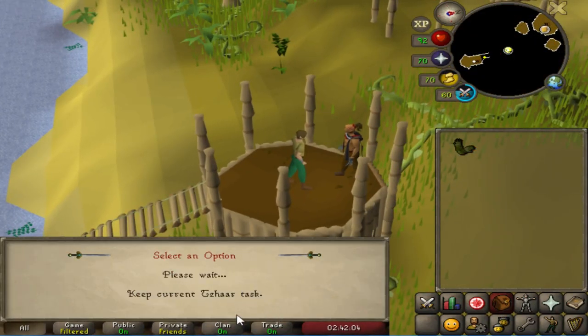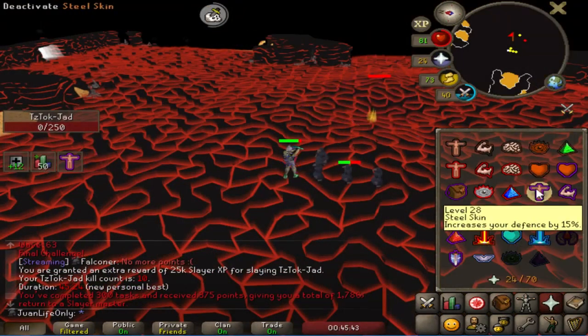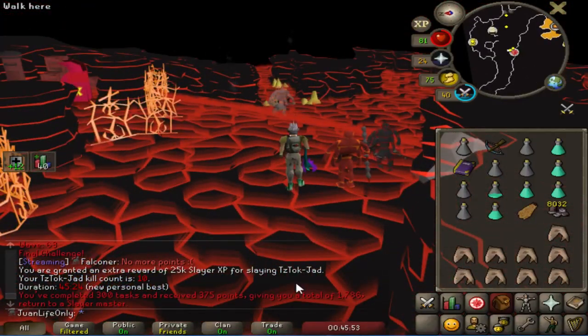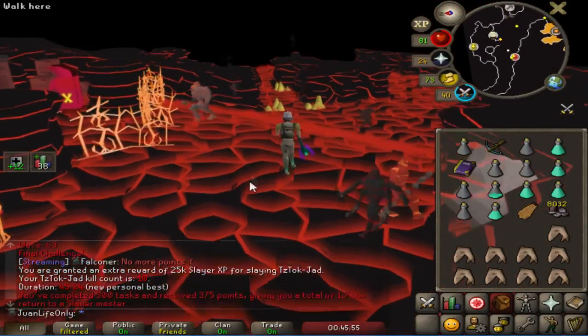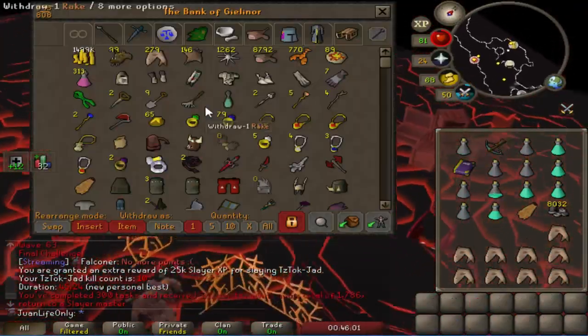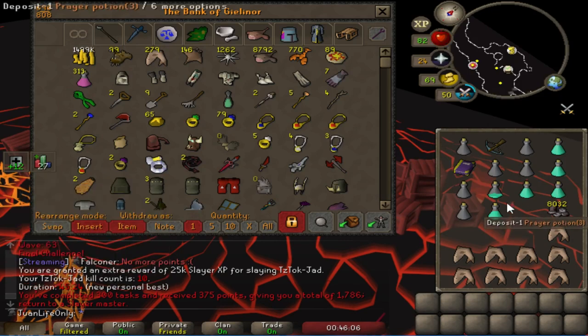Time to get my revenge on this Jad task. Alright, 45 minutes — not bad. And that was also my 300th task, so I gained 375 Slayer points, which is a ton. I'm not going to cash the cape in though because I'm going to save one for the Inferno in the distant future.